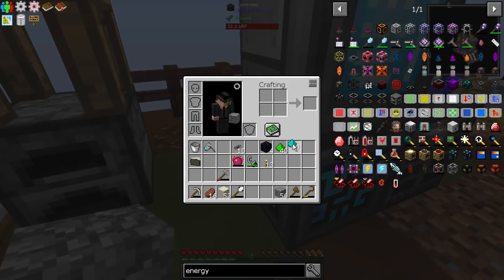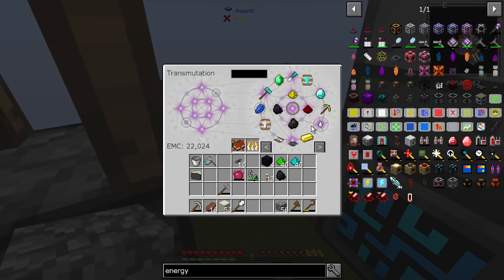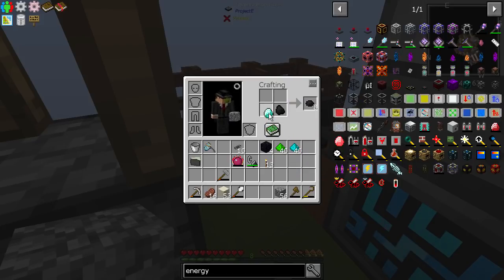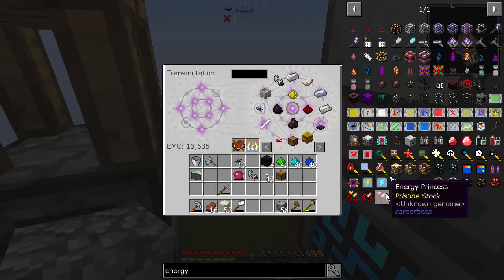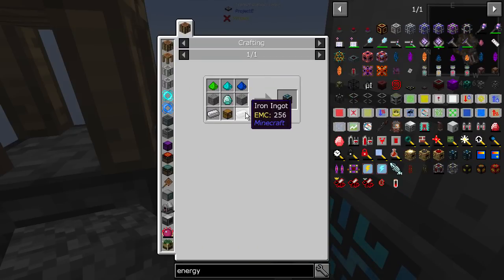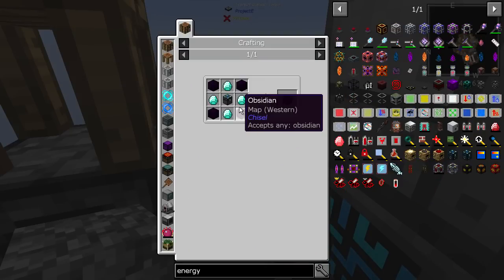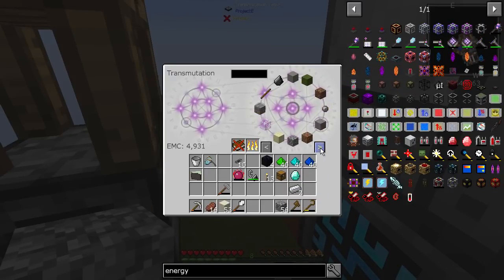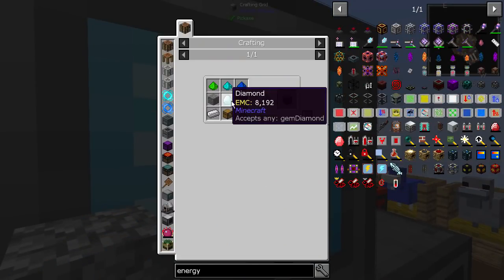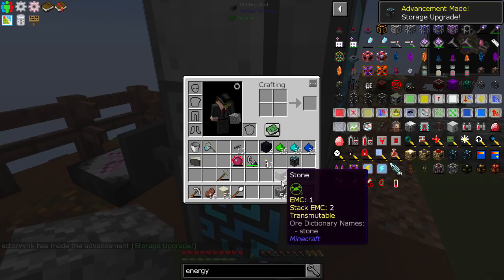The next thing we need to do is make an EMC farm so we can make anything, and for that you need the energy condenser — made up of obsidian, diamond, and an alchemical chest. The alchemical chest is itself made up of various things. There's also the medium coat — iron and redstone — bam, chuck that in. And the last one: diamond and coal.